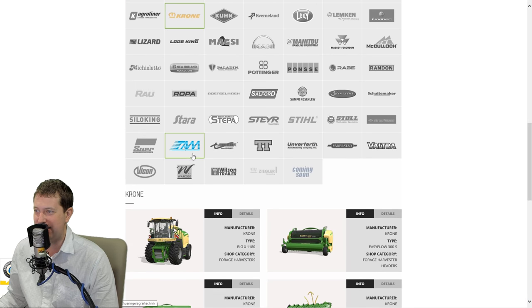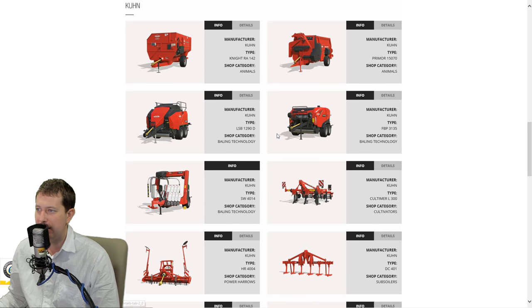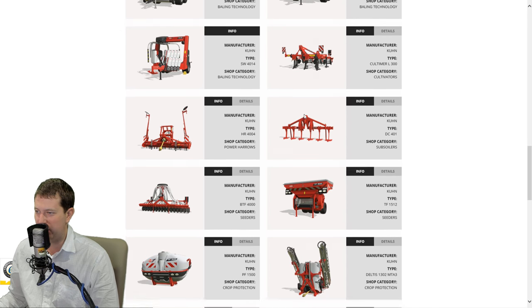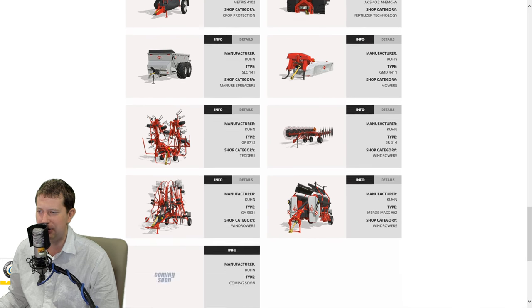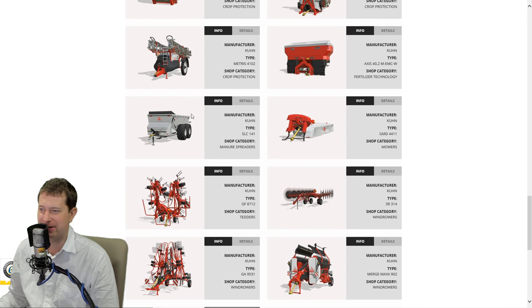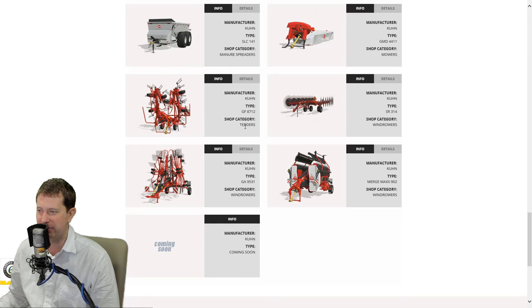The idea for that in real life is to get you up visible above whatever you're chopping, I believe. Some Kuhn equipment here - not seeing anything new, I don't think. Unless it was this Kuhn manure spreader - I don't remember seeing that before. That looks like a nice big Kuhn slurry - well, not really slurry, but actual solid manure spreader.